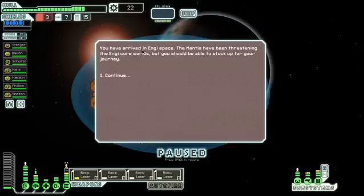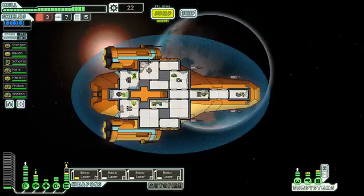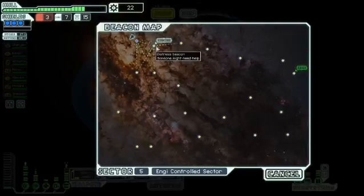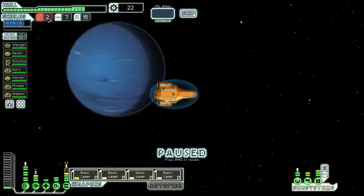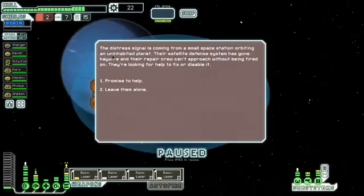You have arrived in NG space. The Mantis have been threatening the NG core worlds, but you should be able to stock up for your journey. There's a distress beacon. I only have 2 fuel left so I'm really running out. The distress signal is coming from a small space station orbiting an uninhabited planet. The satellite defence system has gone haywire and the repair crew can't approach without being fired on. They're looking for help to fix or disable it. Let's help.